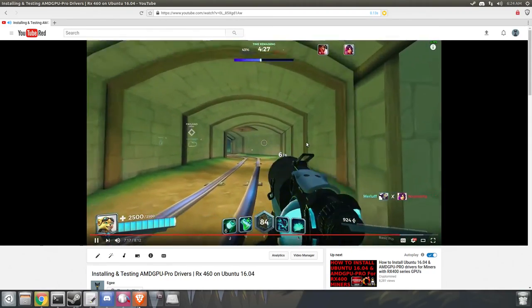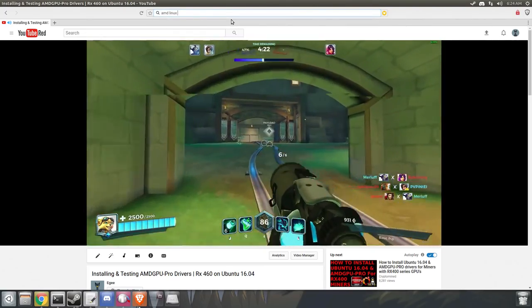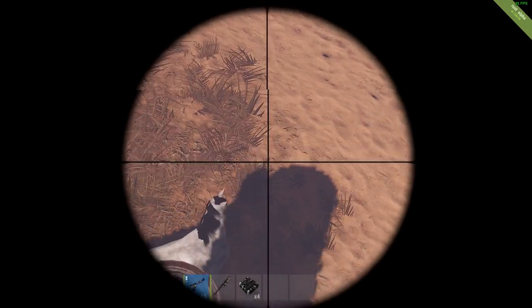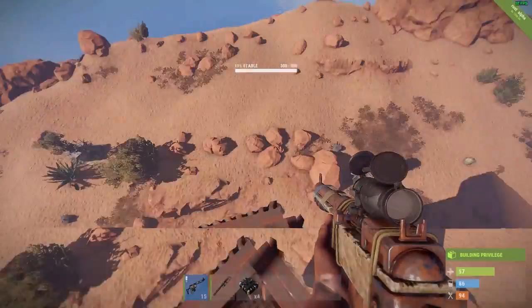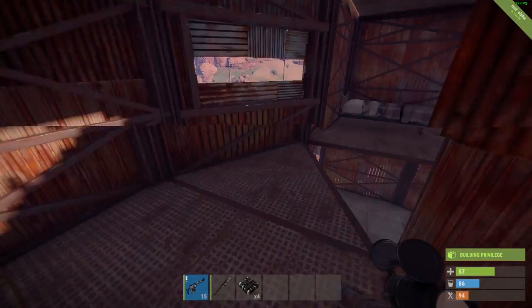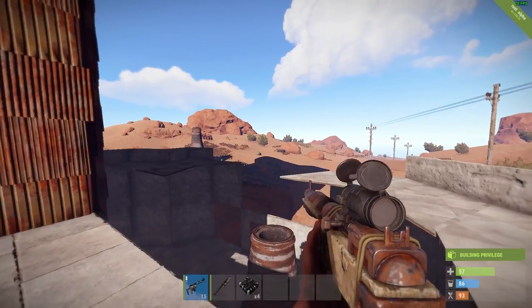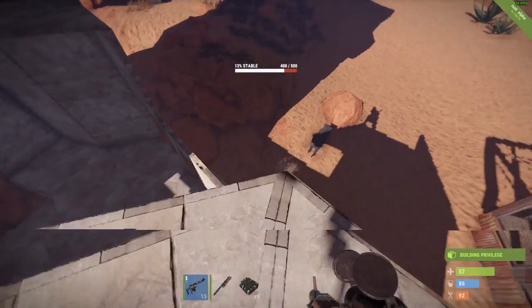This video is going to be mostly the same thing using the latest AMD GPU Pro driver. Let's start with Rust. Rust is an early access game with pretty steep system requirements, but I think my RX 460 is in line with those. Running Rust at the lowest graphics settings, I'm averaging about 25 to 30 frames per second.